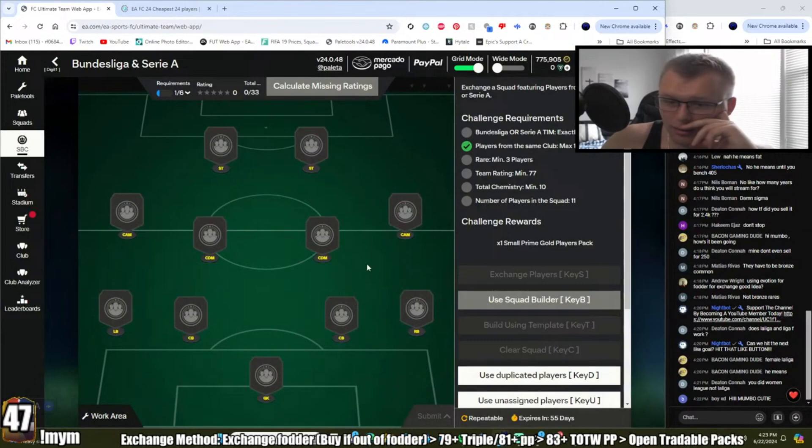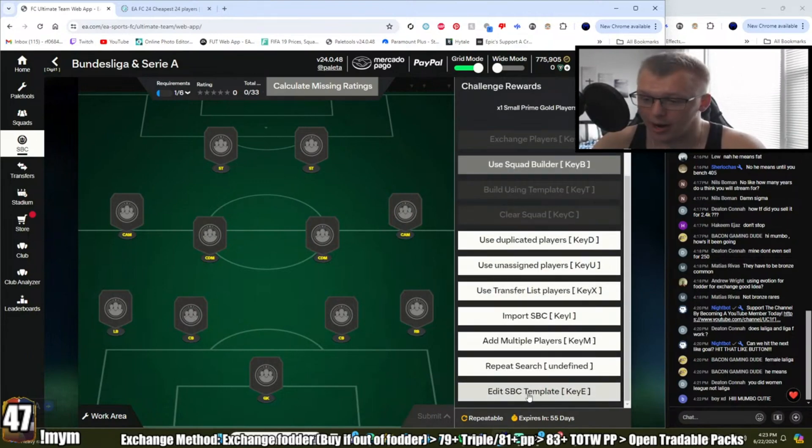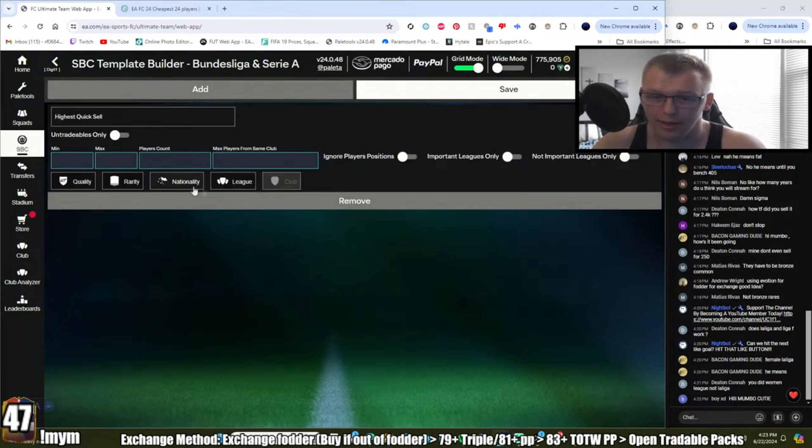Now we go to the next section: Seria and Bundesliga. Here we only need a 77 rating, a bit lower than the 79, so we can get away with some lower-rated stuff. For this one I'll do a minimum of open — no minimum — and a max of 83. That means if I want to use some bronzes and silvers I'm able to. If you still want a minimum, chuck in something like 62 or 63; really up to you.